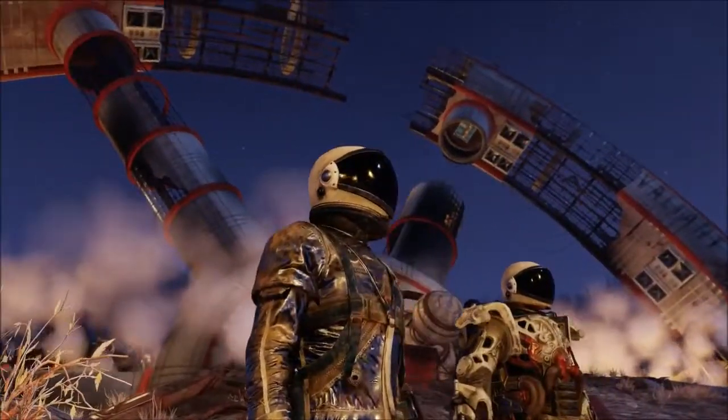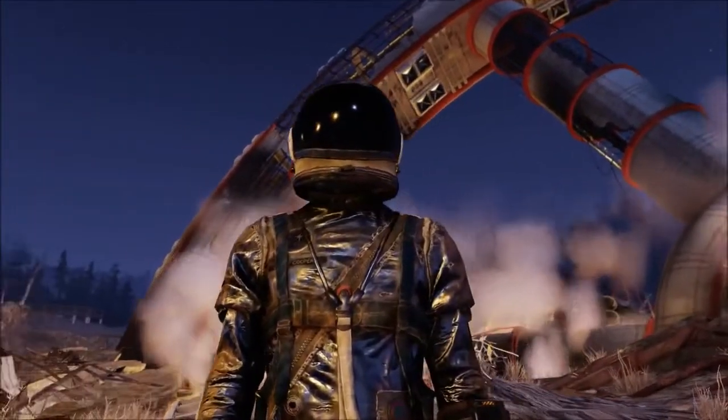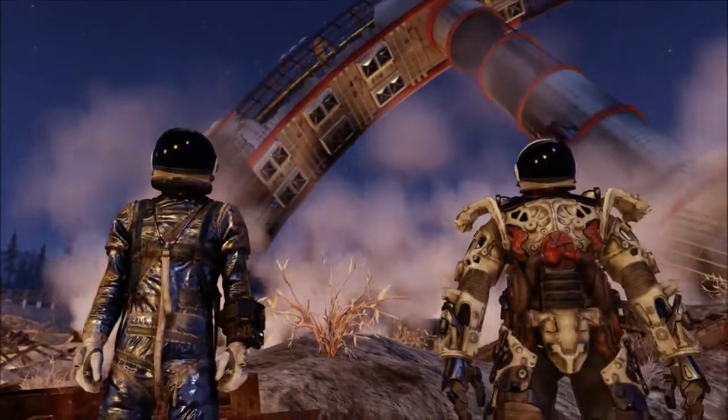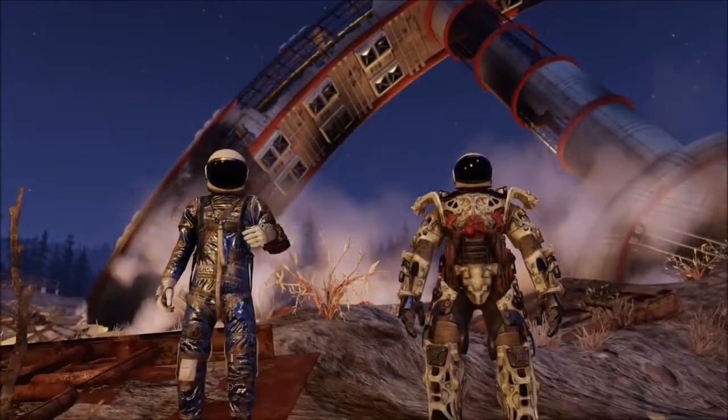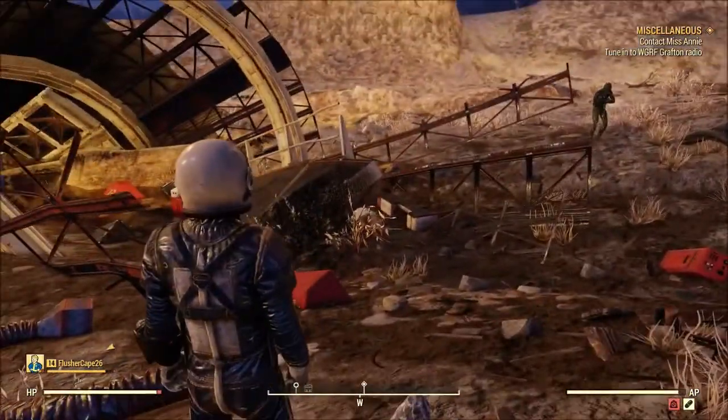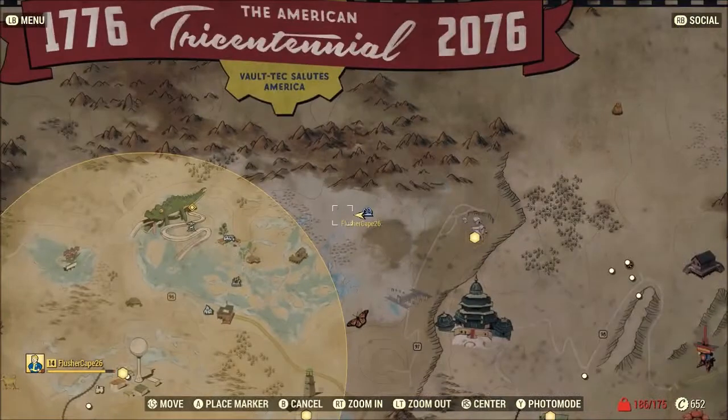My buddy showed up with a set of power armor with no pieces and hopped in it, and it almost looked like it went together with the suit. So if you're low level, that might be something you can do if you want to look cool in your power armor when it has nothing on it.